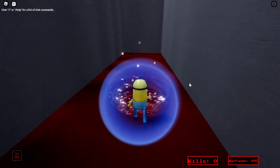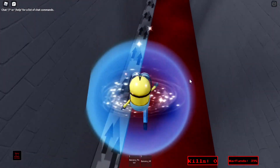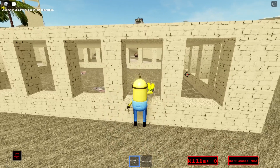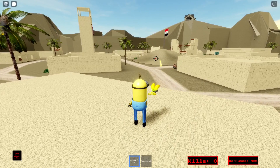Now the next class we have is the assault class. This is your standard run-of-the-mill class — you get an AR and all that. Basically this is the class that most people are gonna play when they get into Minions in Iraq. It's got a pistol — it's not the main damage dealer, but it's not bad.